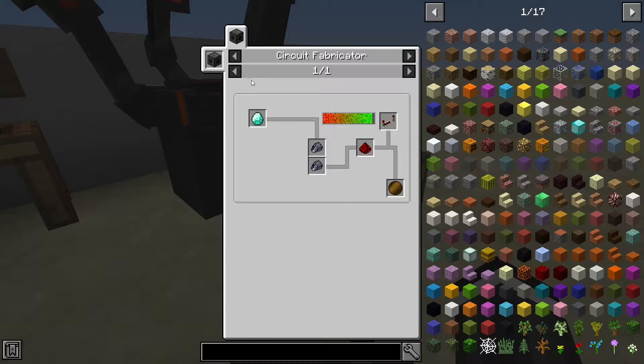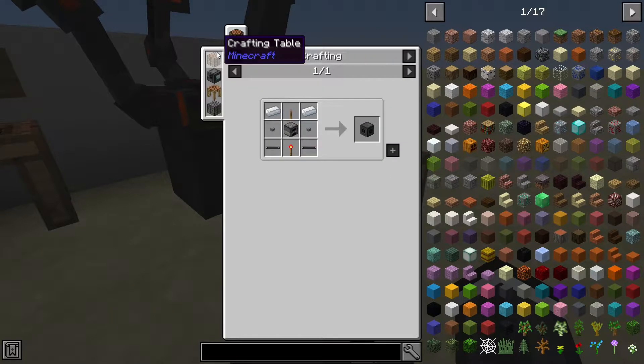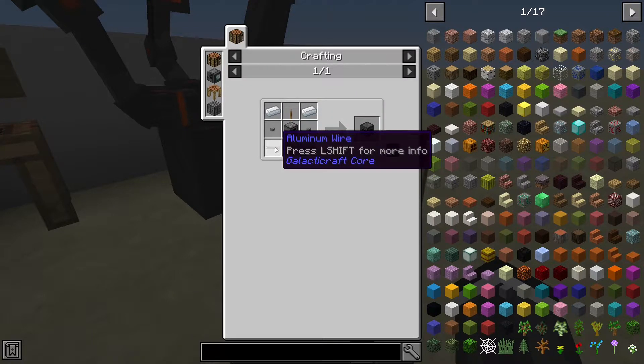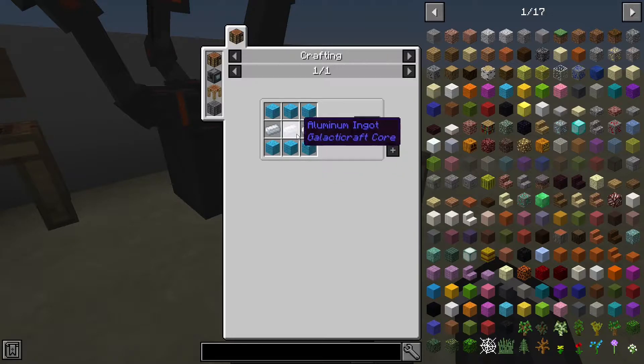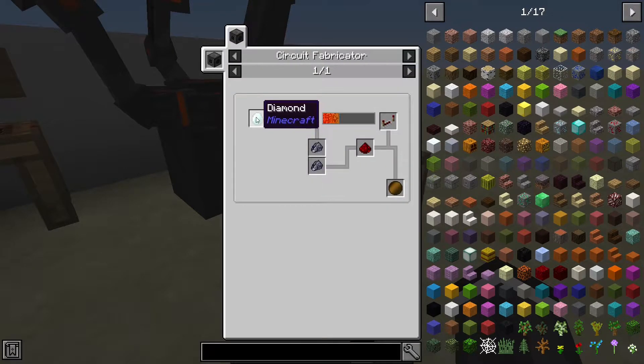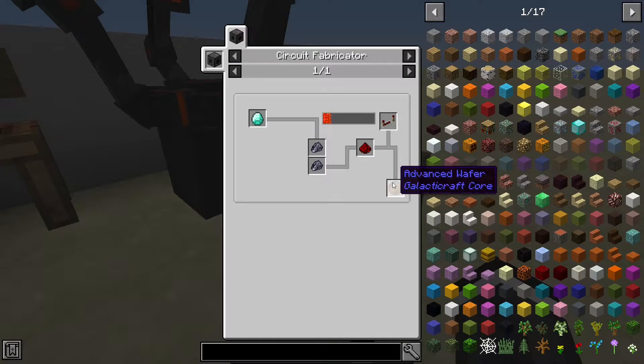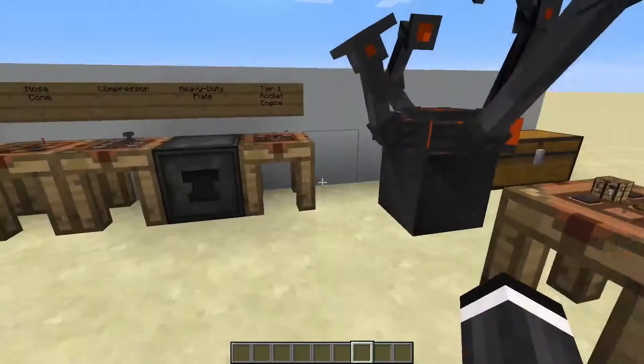You'll also need an advanced wafer, which is a little harder. You need a circuit fabricator, which requires two aluminum ingots, buttons, a lever, a furnace, a redstone torch, and two aluminum wires — which is just wool and aluminum. Then you need a diamond, two raw silicon, redstone, and a redstone repeater. You'll need some energy technology, which you can use with batteries, and then you'll get the advanced wafer.